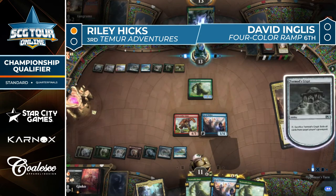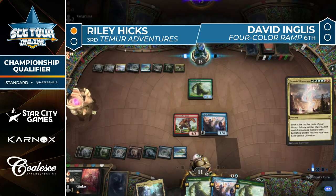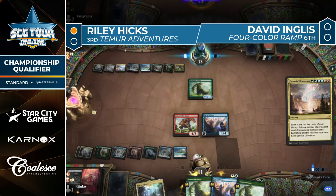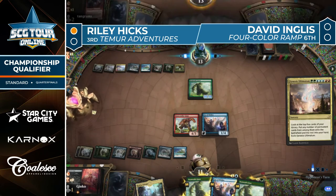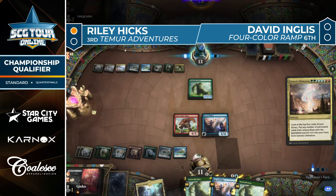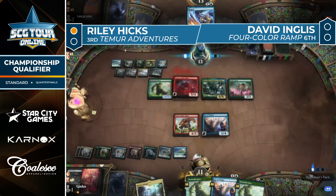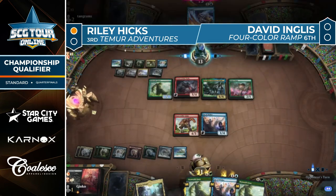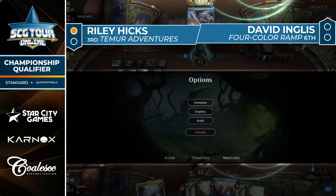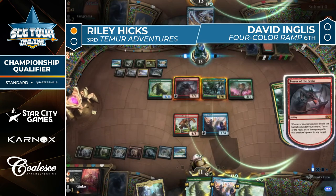Graveyard gone, but we're concerned about the top five cards of the deck — are they any good? Looks like a permanent is going to hand. Terror of the Peaks, Uro, Lotus Cobra — yikes. That's a lot of damage. Let's pack it up. Beanstalk Giant is also an 11/11, lethal here. That's not bad.